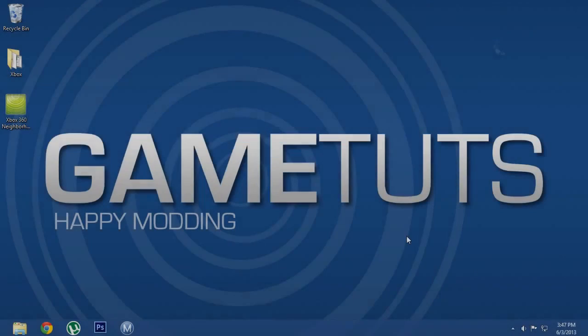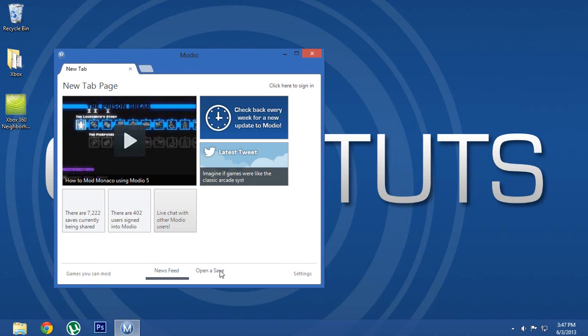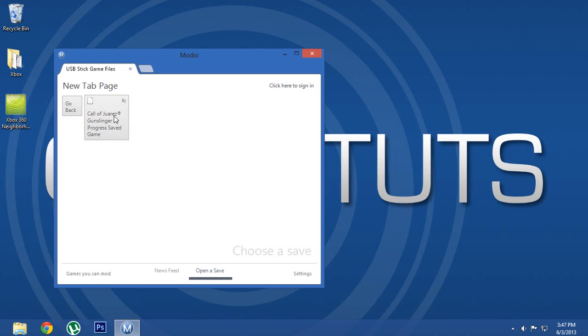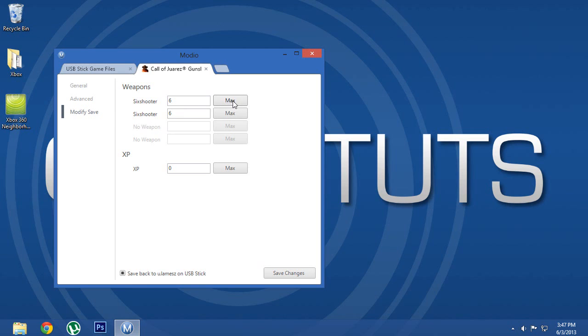What you'll want to do is open up Modio on your PC and click open to save, then you'll want to just select the USB stick, choose your profile, then choose the game which should be in the top left, and then choose your save. Then you'll want to click the third tab on the left which says modify save, and then maximize everything you want or just choose the stuff that you want.